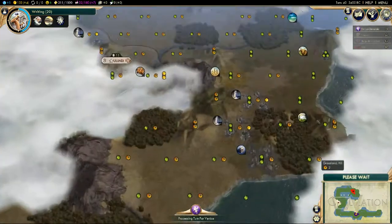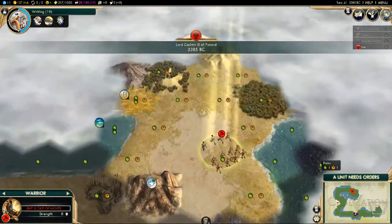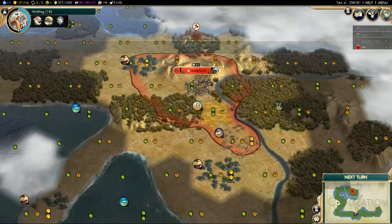Most of this map is plains and therefore there will not be ability to grow our cities at a particularly alarming pace.